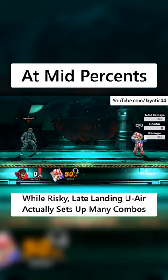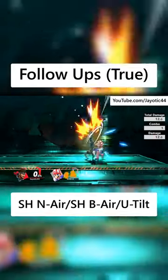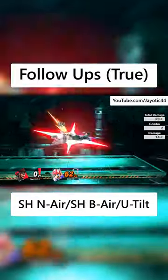At mid percent, as risky as it is, you can start combos using the late hit of landing up air. True combo follow ups include a short hop neutral air, short hop back air, and up tilt.